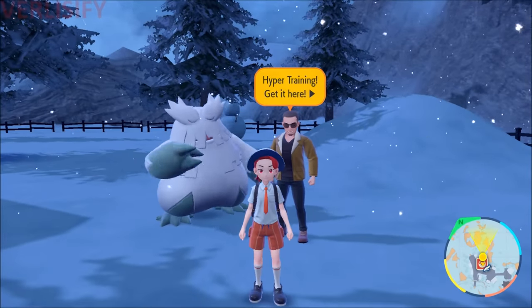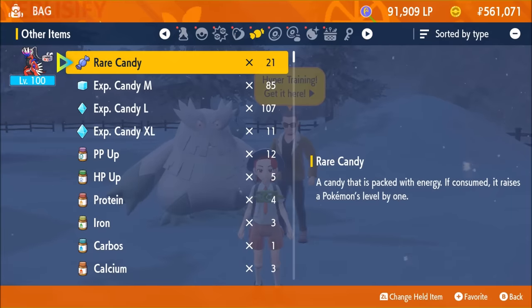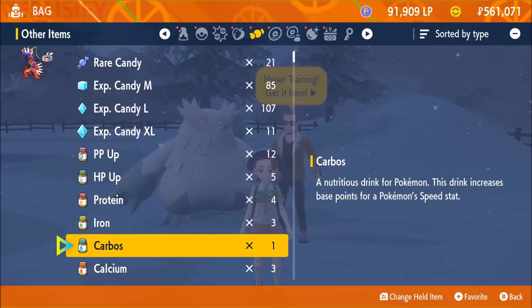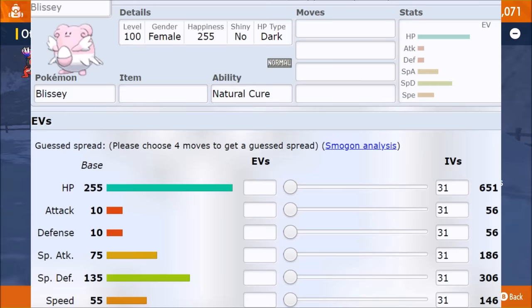After you have your IVs, now we need to talk about EVs, or effort values. Every time you KO a Pokemon in the wild through a direct battle — not the Let's Go feature — you will gain effort values depending on that Pokemon. If a Pokemon has a naturally high attack stat, you will gain attack EVs. Four EVs equal one stat point at level 100. Now, because all competitive battles take place under flat rules at level 50, things get a little messy.